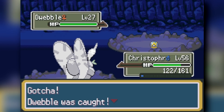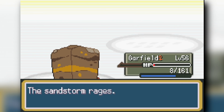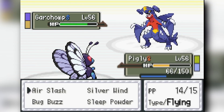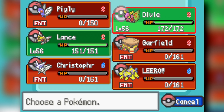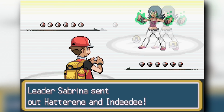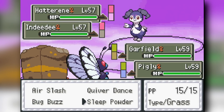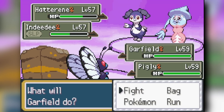We use Dwebble to clear through Giovanni very easily — very lucky that his Garchomp doesn't get a double Speed boost. Then we face Sabrina in her Psychic type gym double battle. We start with Crustle and Butterfree — Butterfree Sleep Powders the Indeedee and I Rock Slide flinch down the Hatterene. I get a Quiver Dance up with Butterfree while the Indeedee stays asleep, then Air Slash the Conkeldurr. What an amazing start.